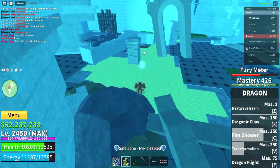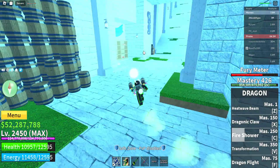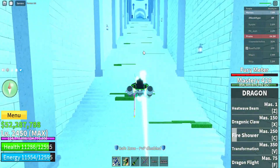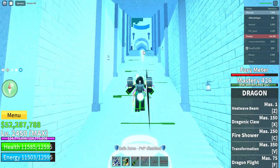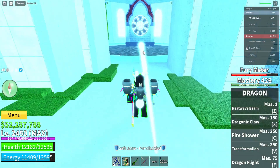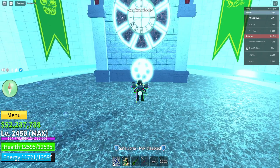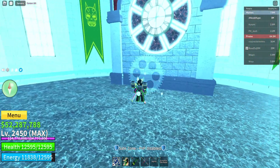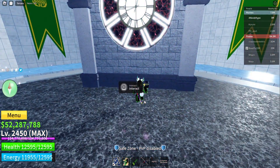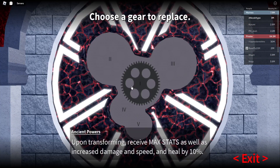When you are the final one standing, there will be an orb in the middle of the room. Go near it and it will guide you to the ancient clock. Interact with the orb and you will be able to awaken your race. Then interact with the clock and put the gear into the socket — this will grant you access to your V4 transformation.